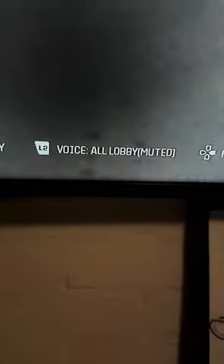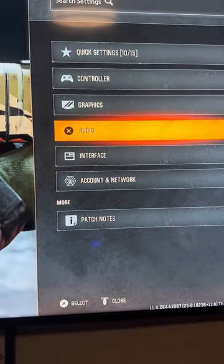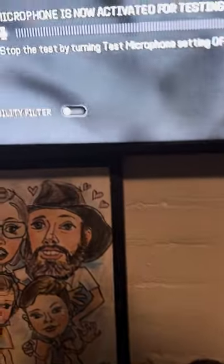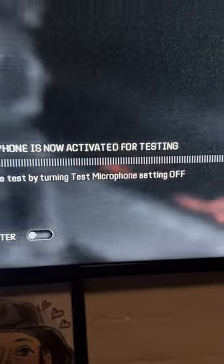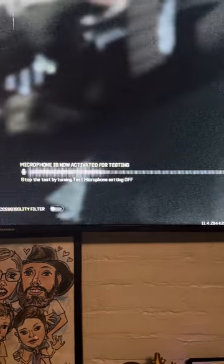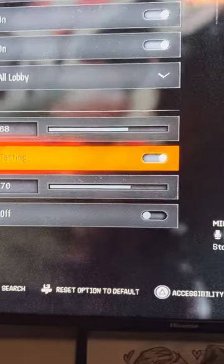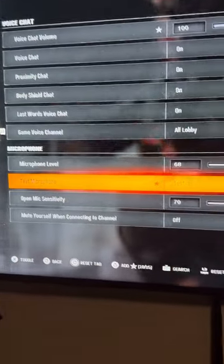Now hit the PlayStation button to get back out. It still says muted on the original screen, which I think is normal. Go back to Settings, go to test mic — you can see me talking now, it is coming through. The microphone is working and I can hear people in the game. All because of that one setting in a menu that's hardly known about. Hope that helps!